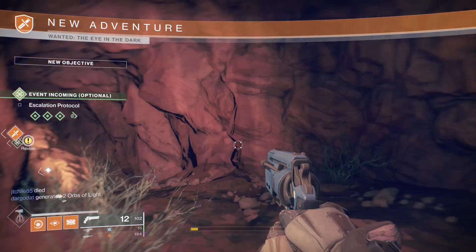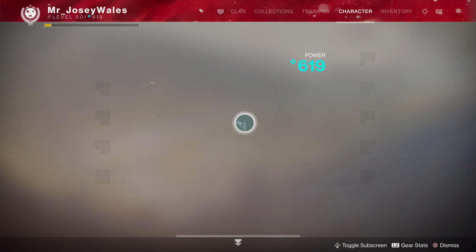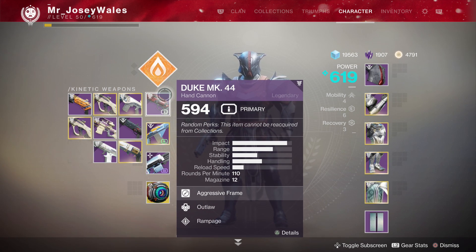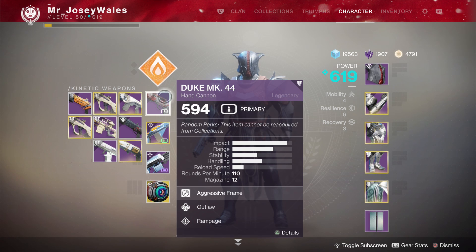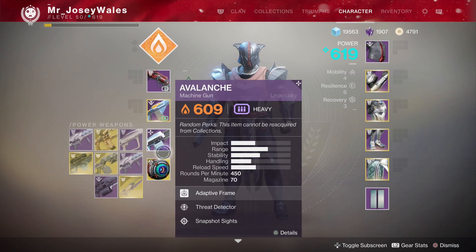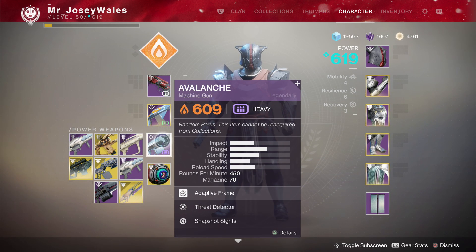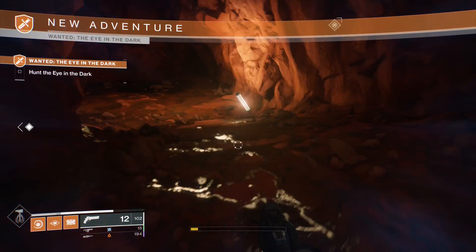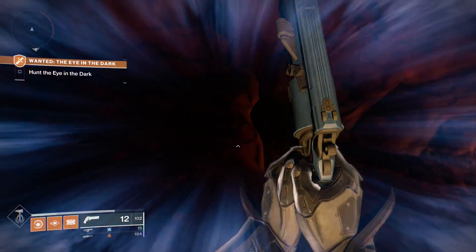Before I go into the cave, I want to show you the weapons I'm using. I'm on my Titan using Hammers. I'm also using a different loadout than normal — I'm going with the Duke MK44 hand cannon, which has Outlaw and Rampage. It's a great substitute for Midnight Coup if you don't have that. I'm also using the Loaded Question fusion rifle, which is the pinnacle reward from the Vanguard. Last but not least, I'm using the Avalanche machine gun, the Dawning machine gun that everybody can get during the Dawning event.